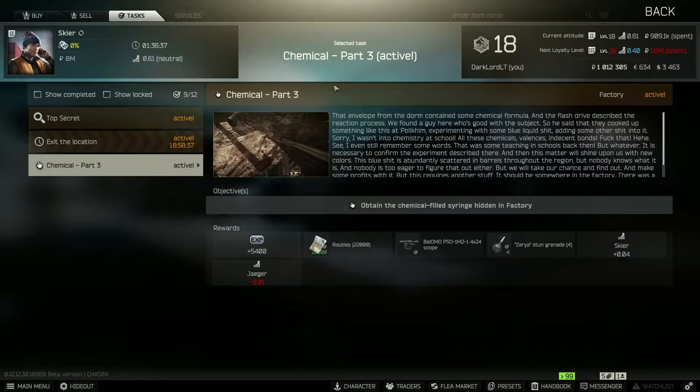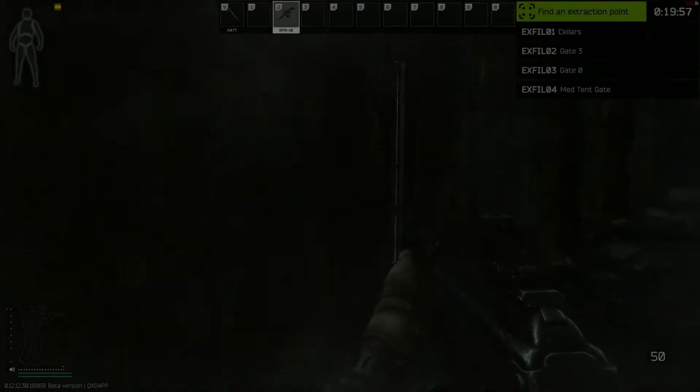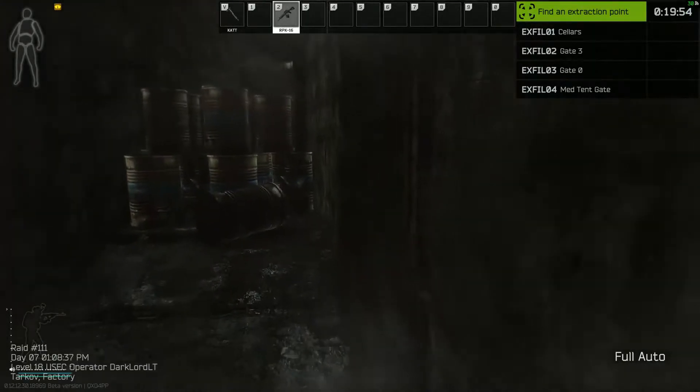Hi, how's it going? Today I'll show you how to pass a quest for a skier called Chemical Part 3. To do so, we'll go to Factory, and now we gotta go to the office building to the third floor.